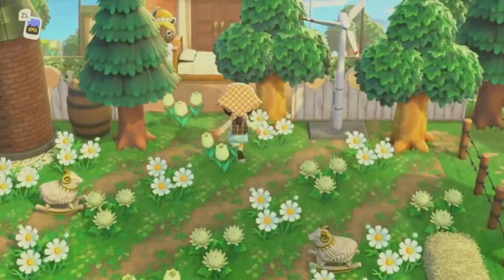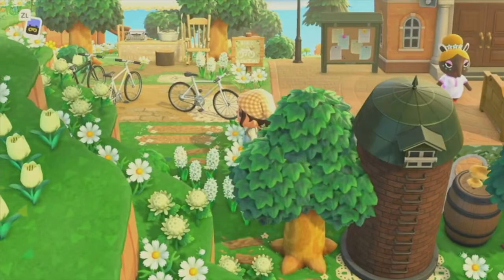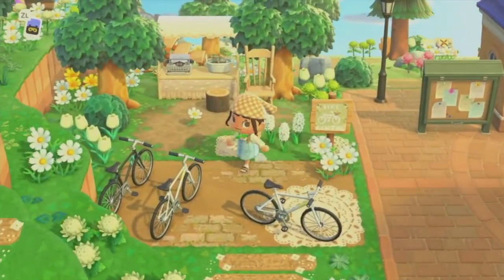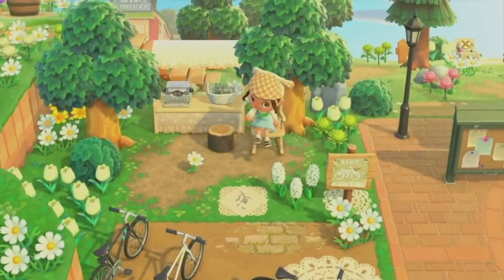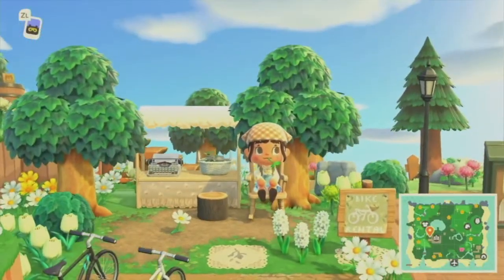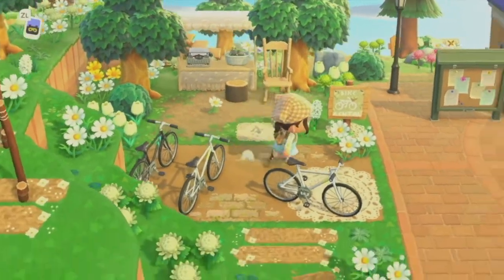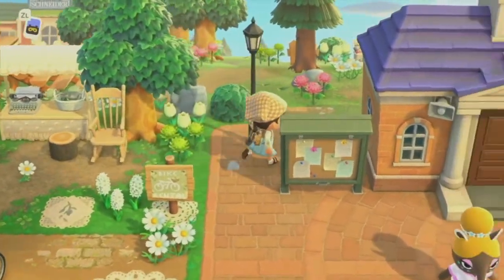I'm going to stick to the left side of the island and continue on this way. She has a little bike rental area here. I'm just blown away by all these design codes. She just really nailed it with the cozy island vibes, and this is just so precious and perfect to put right on the side of your residence services.